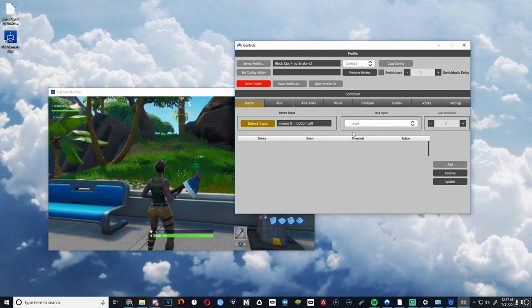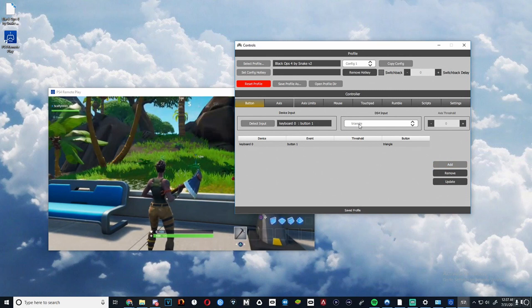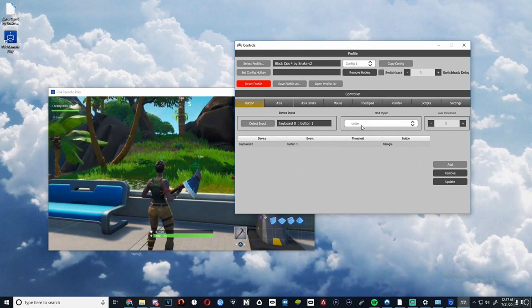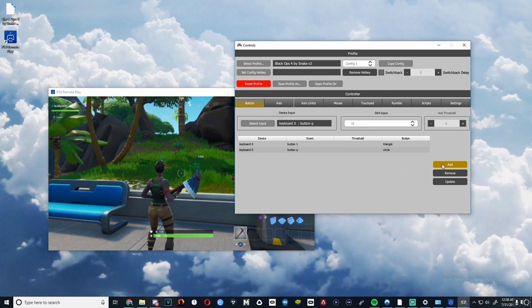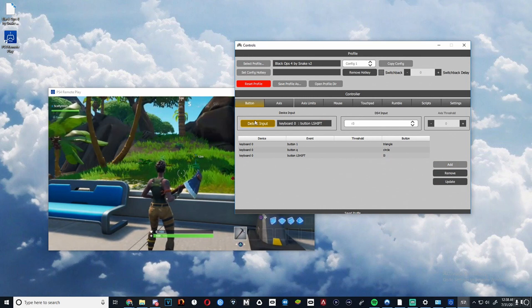We're going to do that button for triangle, add that one, and circle. This is going to be the build menu, so we could put it to Q — that'd work. We already have our WASD. Now we're going to add the L3 and R3, which should be sprint, and R3 should be crouch.